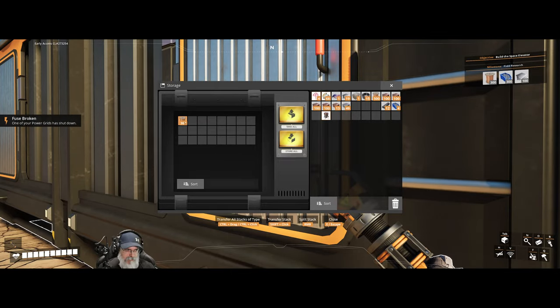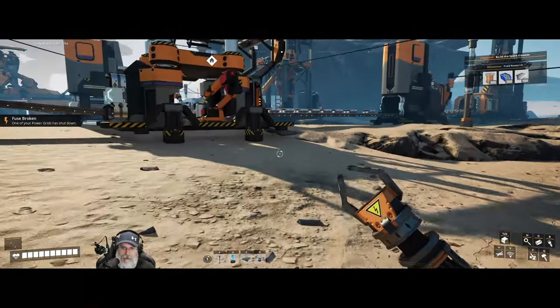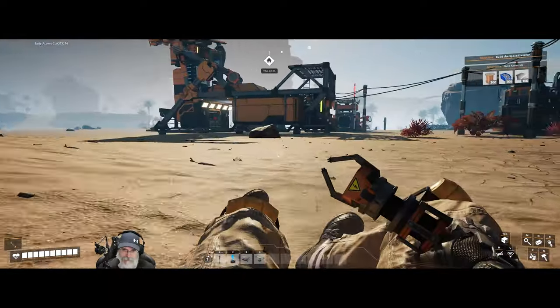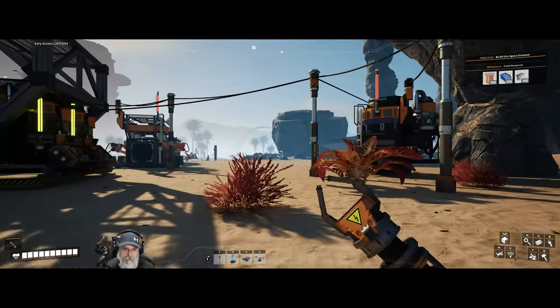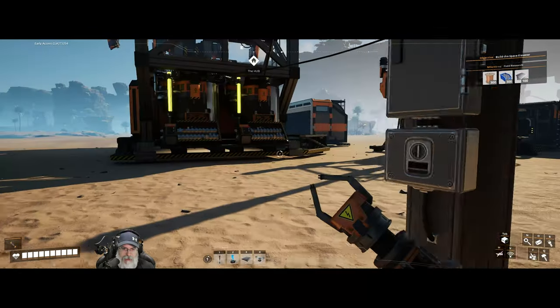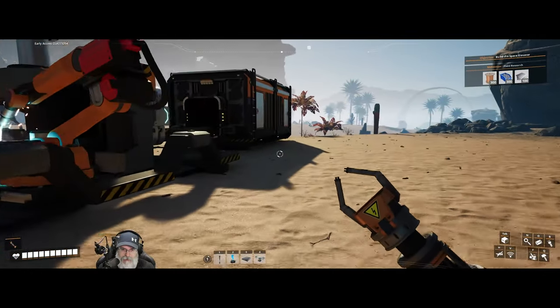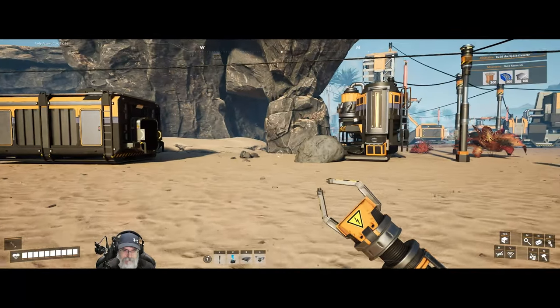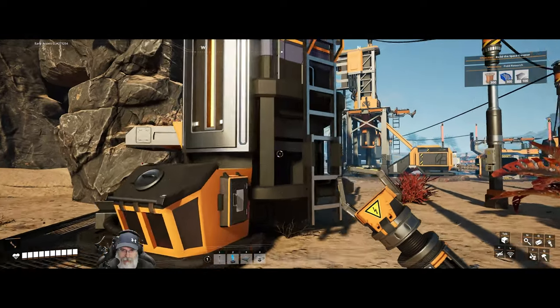We got a full stack of copper wire — it's a beautiful thing. Power grid shut down. That means something probably ran out of fuel, so let's go see if we can figure that out. Yeah, you ran out of fuel. So what we're gonna do is grab a full stack of biofuel here and slide that on into this guy.